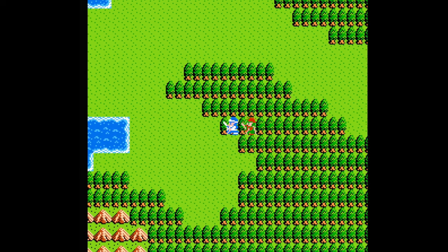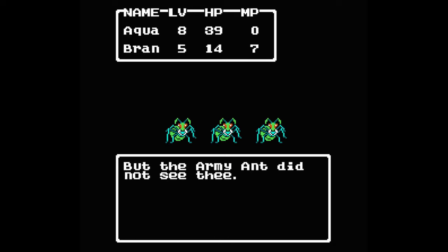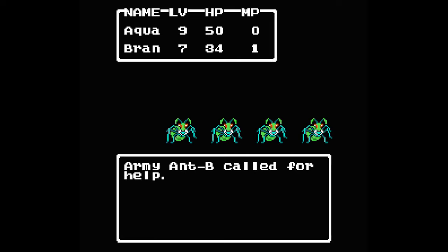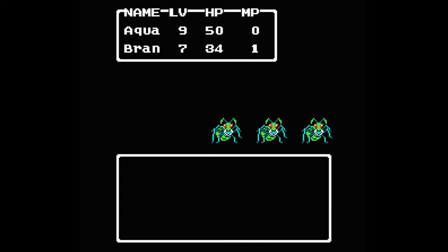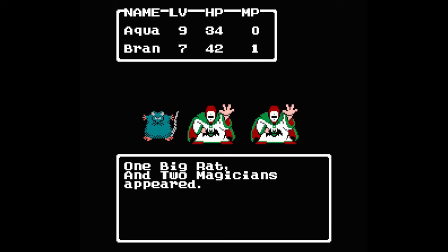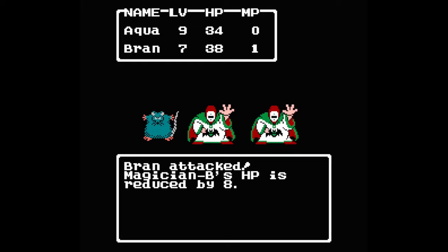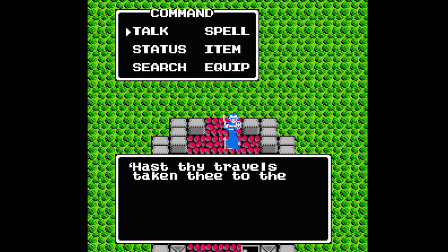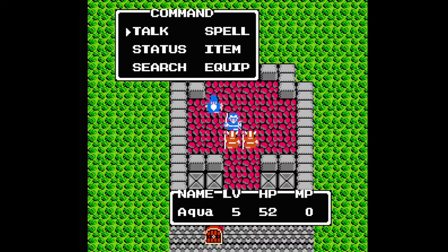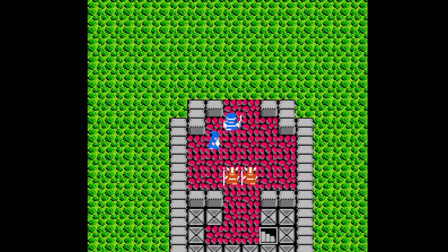Head west and you'll battle new enemies like Big Rats and Army Ants — who can call for help and bring in more Army Ants. Magicians also return from the first game, casting fireball, so be ready to heal up. Along the way you'll come across a monolith called Gweilin's Gate. If you enter prior to linking up with Bran the guards won't let you pass, but since you have Bran you can enter — just don't do it yet. Continue west past the mountains, then head north and west to reach the cave by the lake.